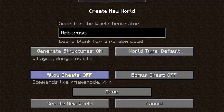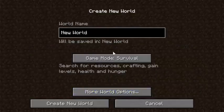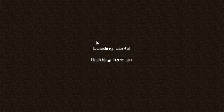Aqui vocês podem marcar o baú bônus, que quando você nasce tem um baú com itens. E aqui é pra habilitar os chats, barra game mode. Então vamos criar aqui um mundo já. Ele pode demorar algum tempo, dependendo da sua renderização e das configurações do seu Minecraft. Pode demorar até uns 6 minutos pra carregar a seed.